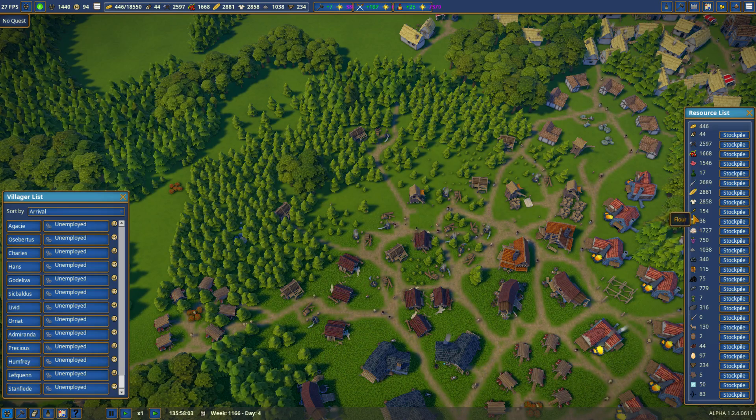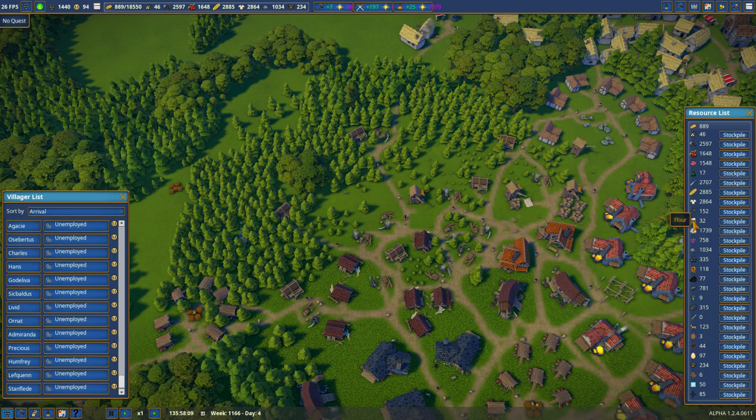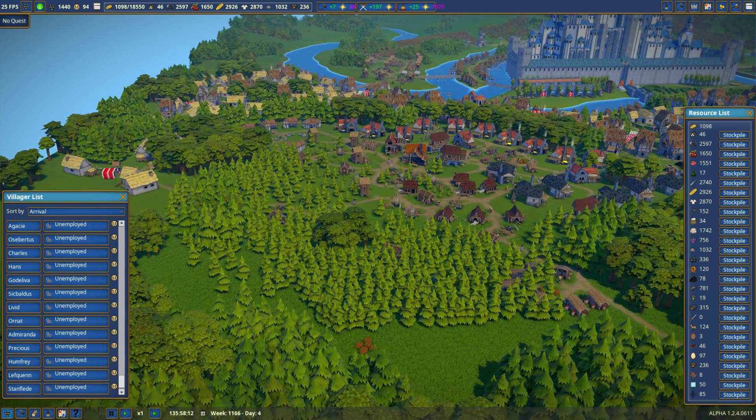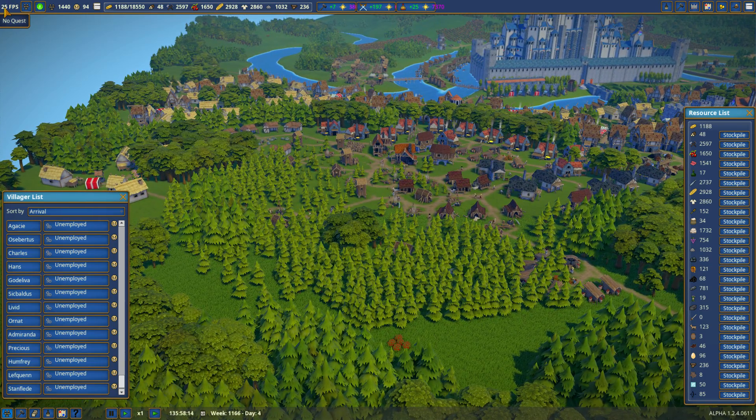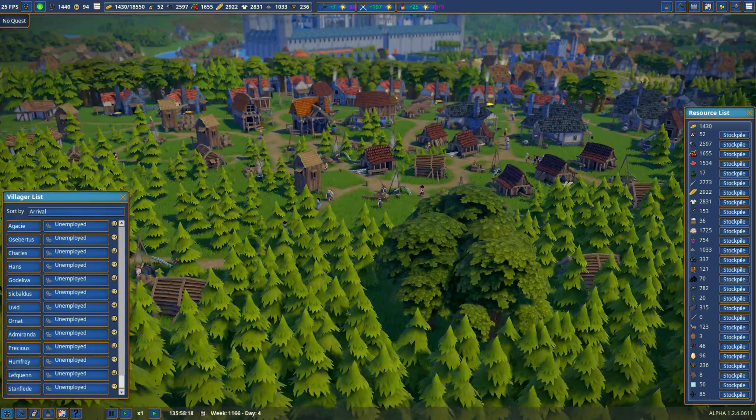Flowers now down to 36. Wheat's 154. Flowers dropping — interesting. That tells me the game's starting to struggle more now. And now I'm down to 25 frames per second. So this is about it.